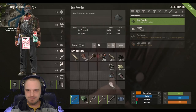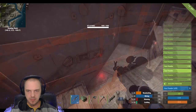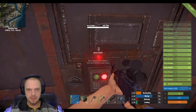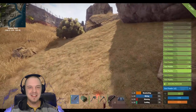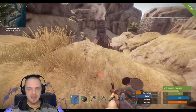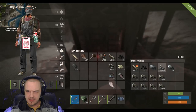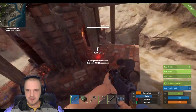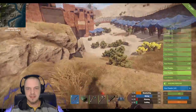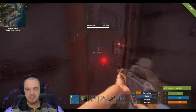We need more charcoal. Where could I get some? In somebody's house, probably. That's a pretty good way to get some charcoal. Really, I don't care what I find in the houses. I have a couple metal fragments. I can make a whole shit ton of stuff now. I don't know how to make holosights.